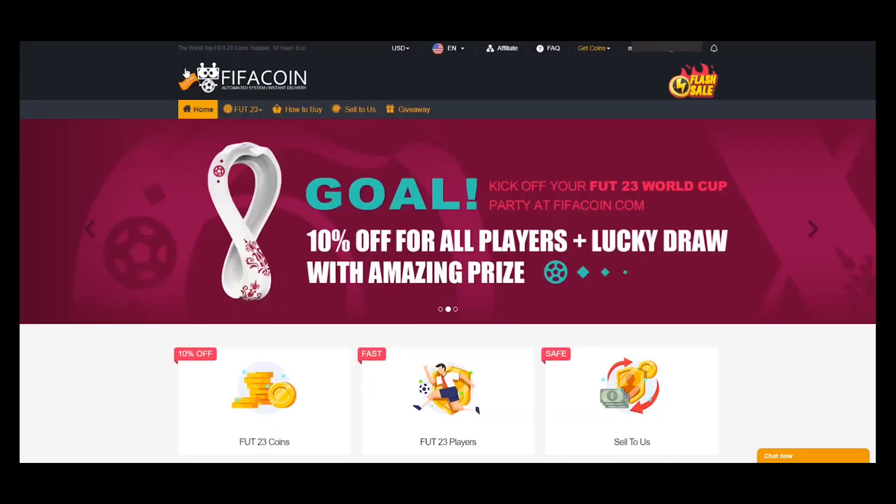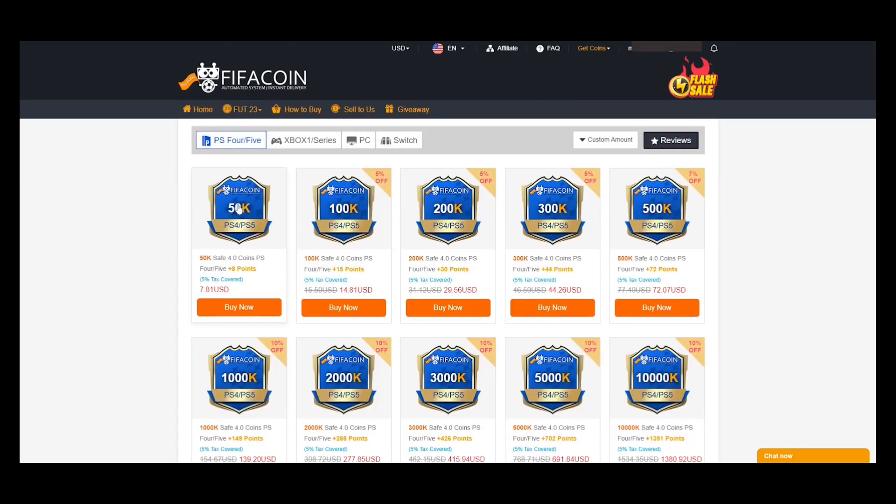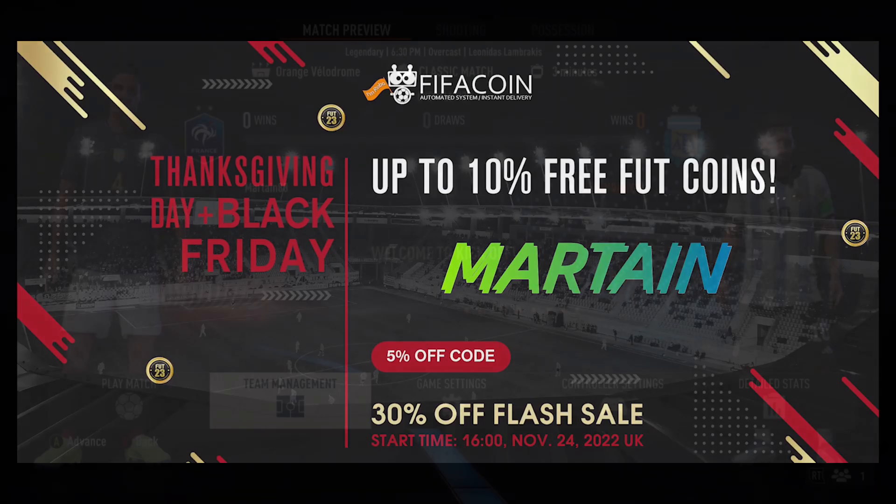If you're looking for a cheap and reliable way to gain your FIFA 23 Ultimate Team Coins, please head over to fifacoin.com. Link will be in the description and don't forget to use my code Martijn for a 5% discount.